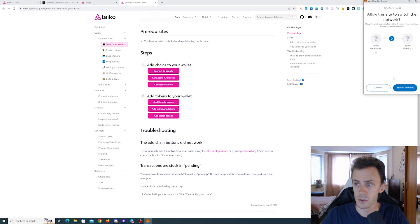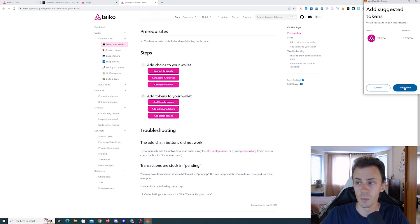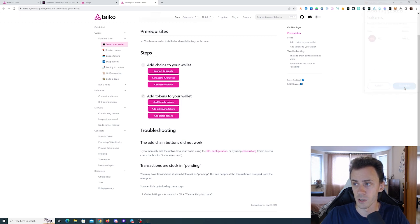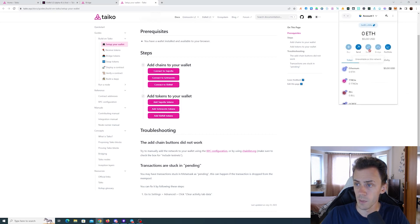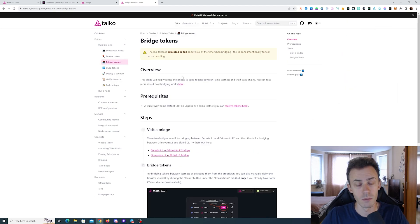As you can see, on L2 I already have these tokens because they are the exact same tokens as from the previous testnet. Now we are on L3 and in MetaMask you can open and see all these tokens — this is just for convenience. Then we're going to move on to bridges.